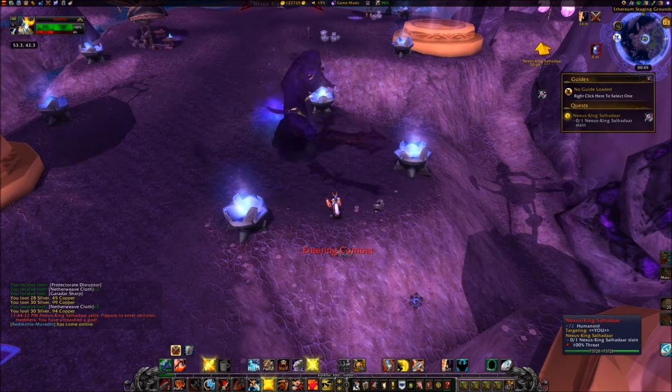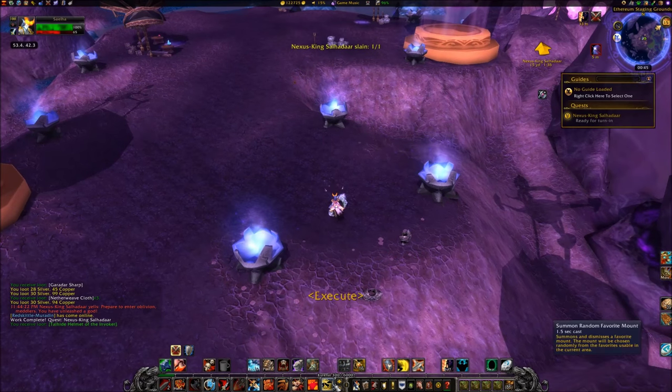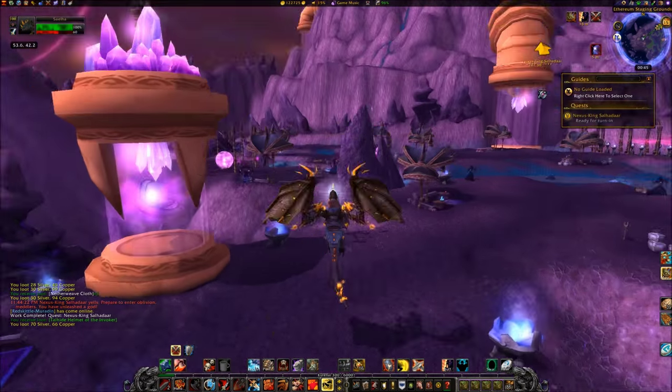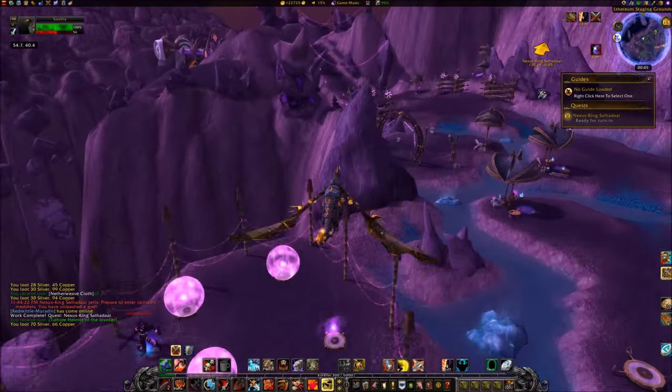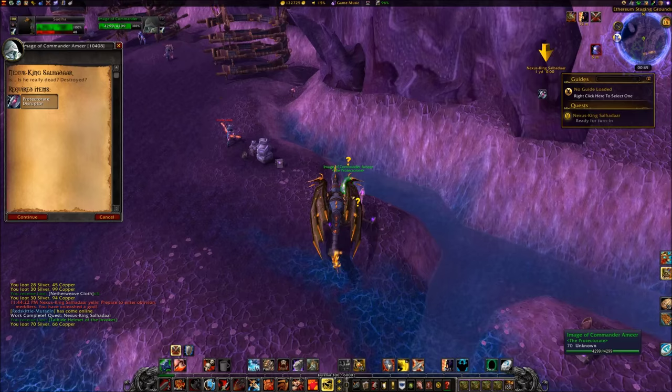Kill Nexus King Saldar. Then head northeast to coordinates 56, 38 and turn in the quest to the image of Commander Amir.